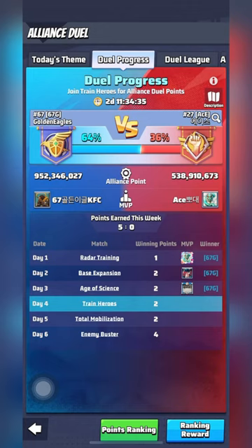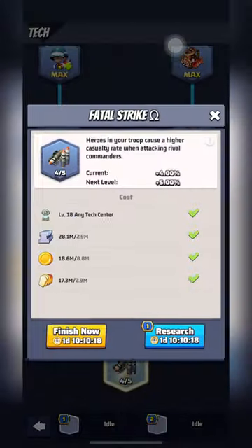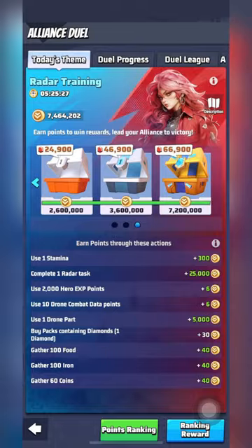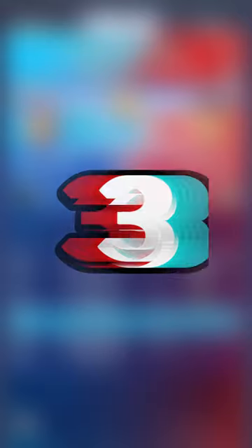Two: during the event, daily Duel themes require specific actions for points, such as researching, building, training troops, and killing enemy units. There is a countdown on the Alliance Duel page that corresponds with the daily server reset. Once the timer is finished, the Alliance with the highest points wins the theme of the previous day.